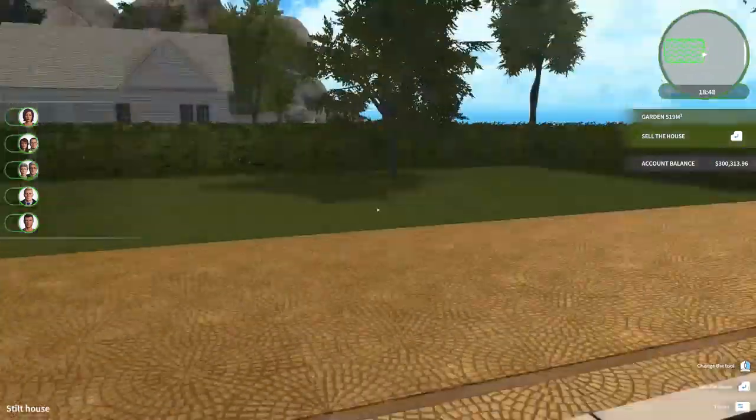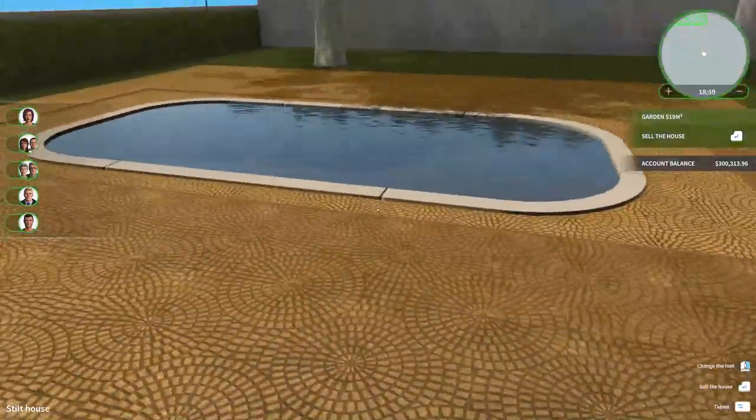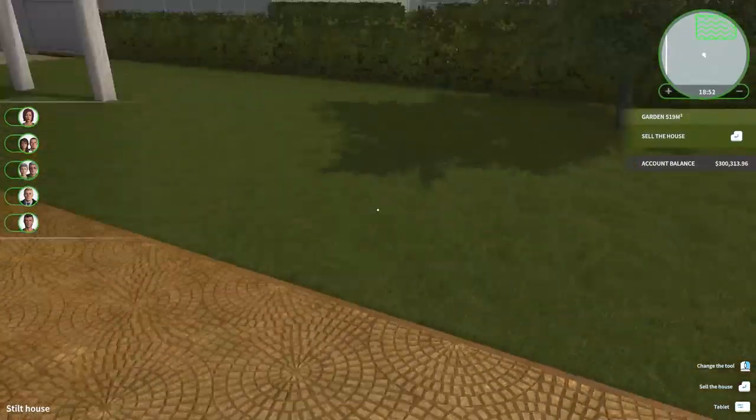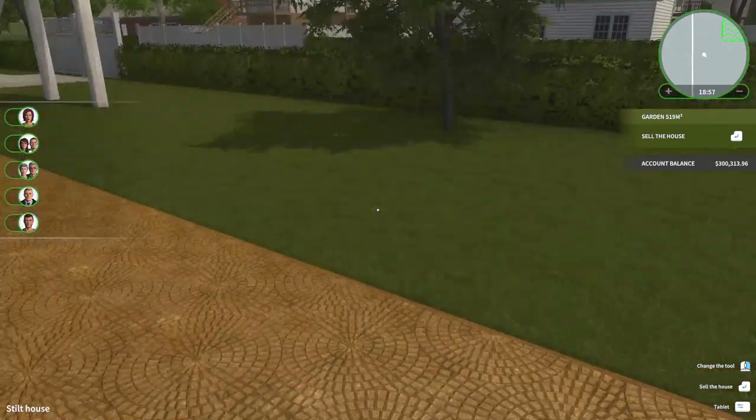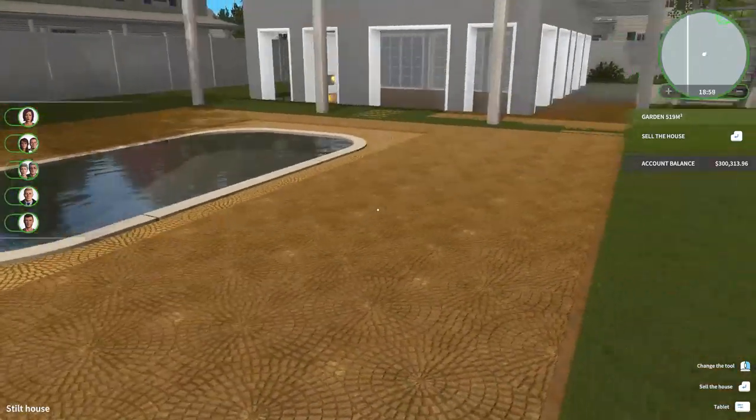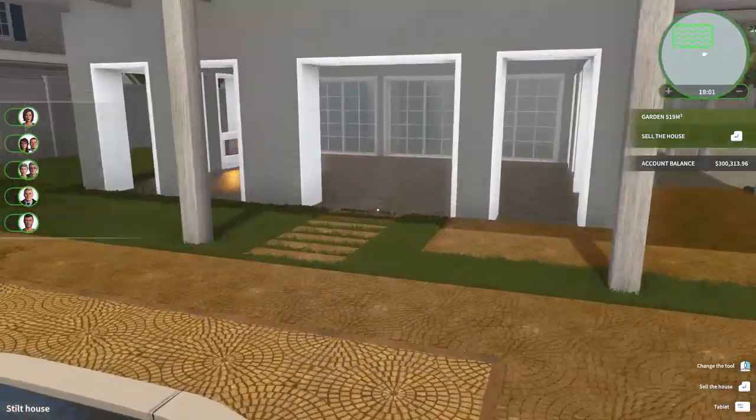Then I thought we could just put some beach chairs out — nothing too crazy. We could have a fire table out here too. So back to this tile — do we think that looks okay? Maybe just plain was better. Because then we could just kind of put a nice outdoor carpet out here.